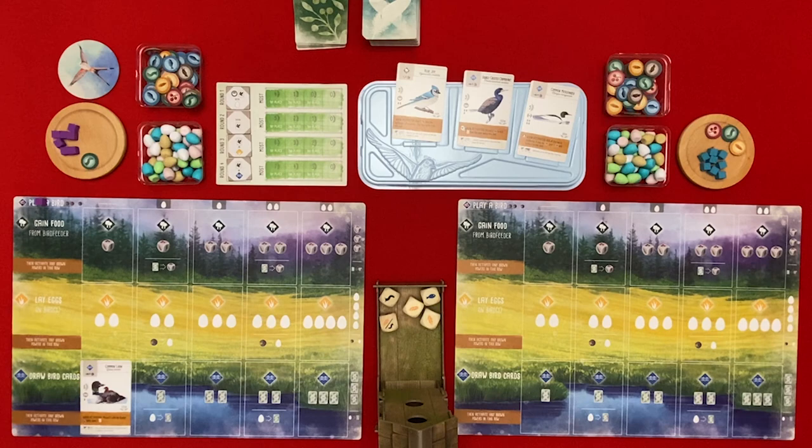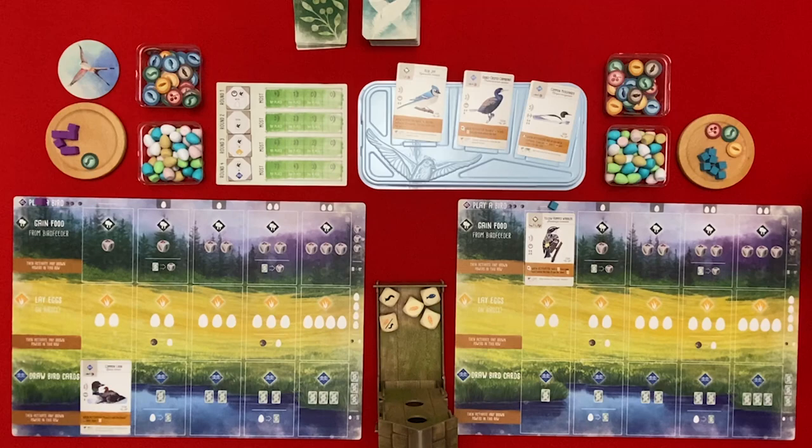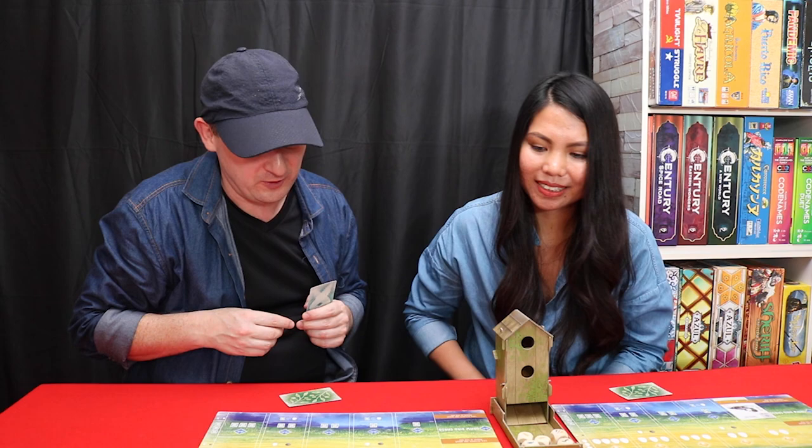My first action - I will also play a bird. I'll play the Yellow Rumped Warbler and it's going to cost me either an invertebrate, a seed, or a fruit. I have all of them. I'll pay with a fruit, and that's just going to allow me to tuck a card from my hand behind this bird, and if I do I draw a card when he's activated.